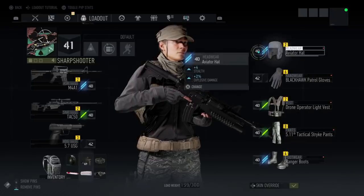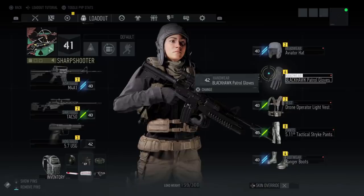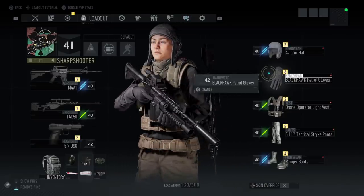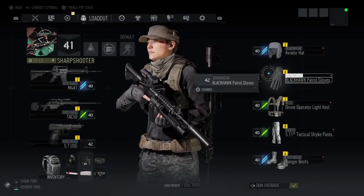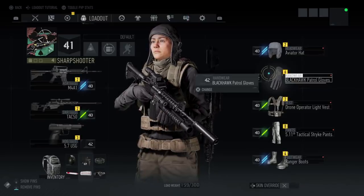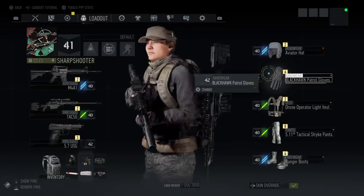So here's the gear I'm actually wearing. If I take my customization options off, it looks kind of — I didn't look that bad. What I'm doing here is if you look down at the bottom right of my screen, you see it says 'skin override.' So I can turn my costume on or off — right now I'm showing the gear I'm actually wearing, and now I'm actually showing my costume.